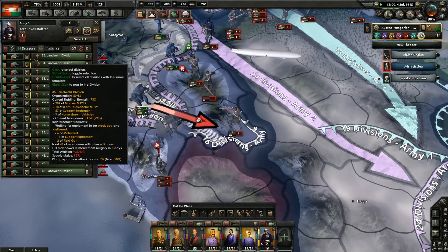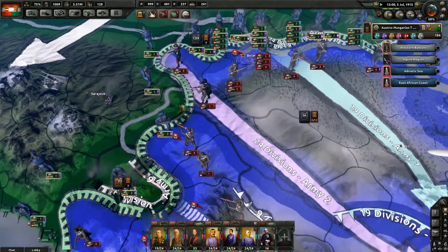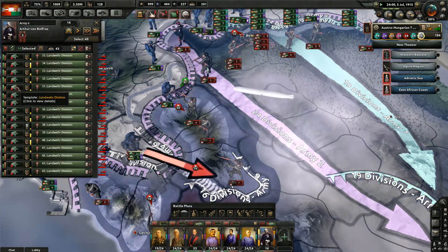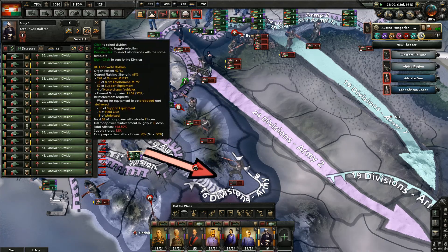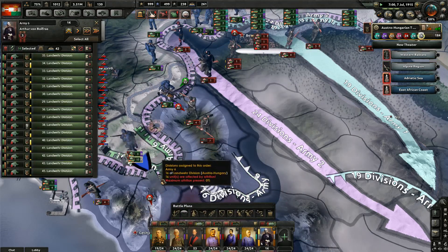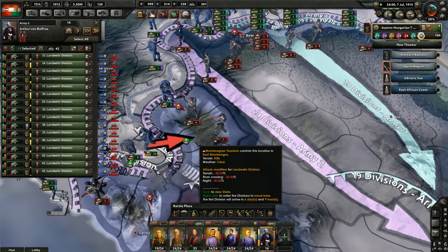I'm having supply issues down here — that's my problem. Fighting strength 66%. Let's stop. There's a weak spot — we're going to push there. Maybe there. That's working, maybe. What do we got coming up here? Uh-oh — I am frozen.